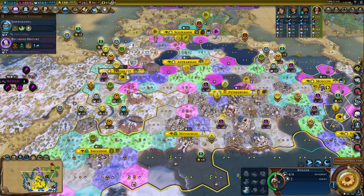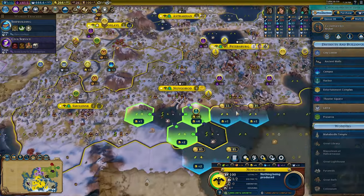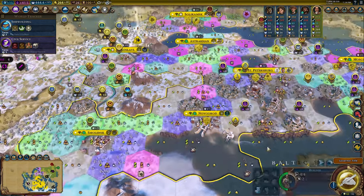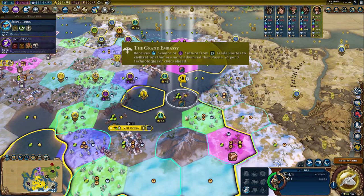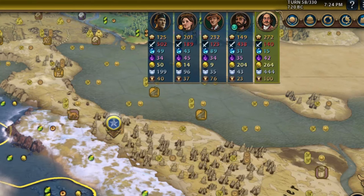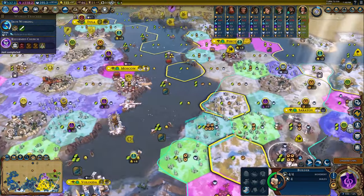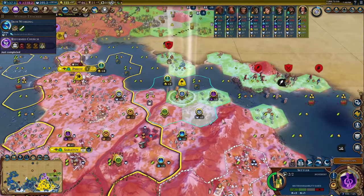And since you can get a Monumentality Golden Age up until the Renaissance era, there is no reason not to keep settling. As we are in the process of expanding, we still have to deal with our low yields. Well, Russia has a tool for that too. Grand Embassy gives us extra science and culture from trade routes if the nation we're trading with is stronger technologically — which is pretty much everyone we have met so far. They literally have a tool for every situation.